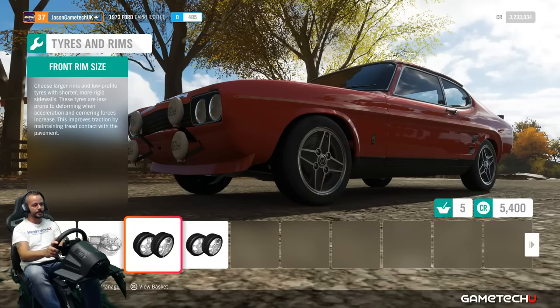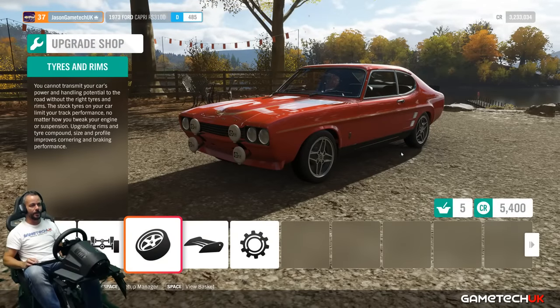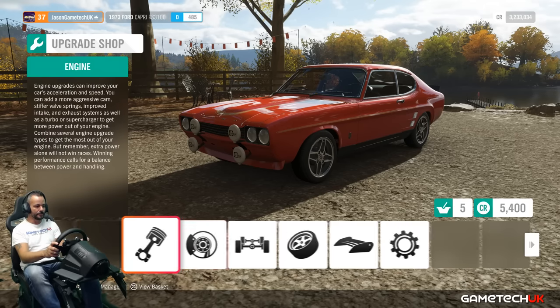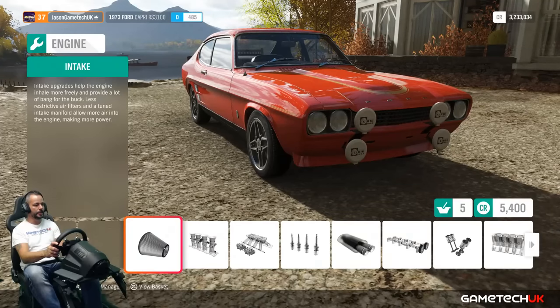16 inch, we're going 16. Let's have a look - oh now we're looking sweet. Look at that - 16 inch, that doesn't look crazy. It looks really really nice. Let's go to the engine now - we're in D, let's take it up to C class.